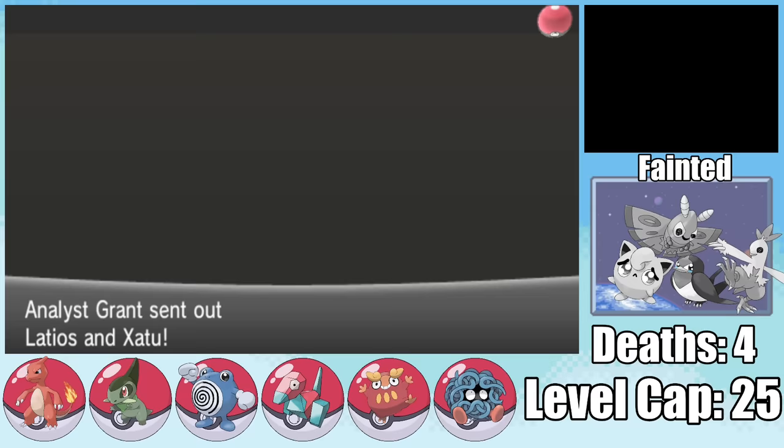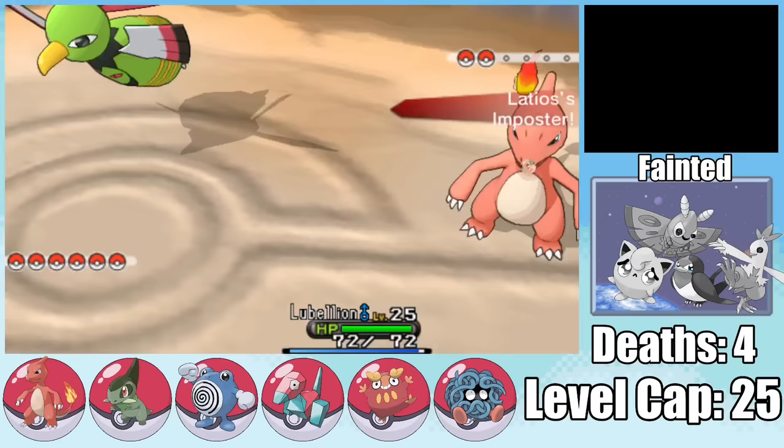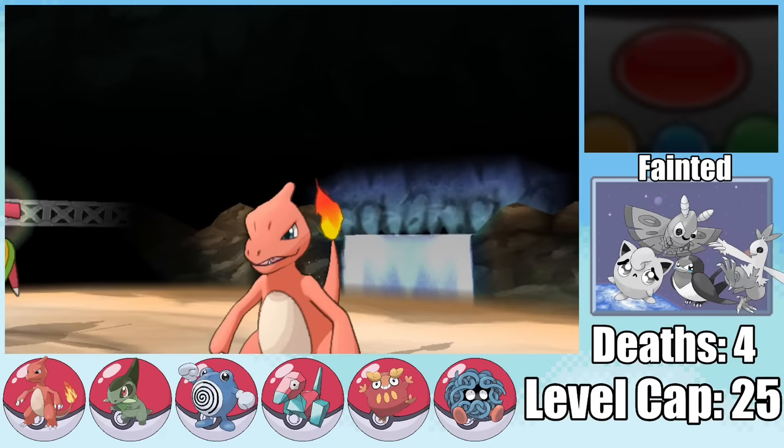It's finally time to take on the second gym leader, Grant. I wasn't too excited to see his team consisted of Latios and Zweilous, until I realized Latios' ability was randomized into Impostor. Since we're just facing my own Charmeleon, we can easily take it out with a couple of Dragon Rages and do the same to Zweilous.